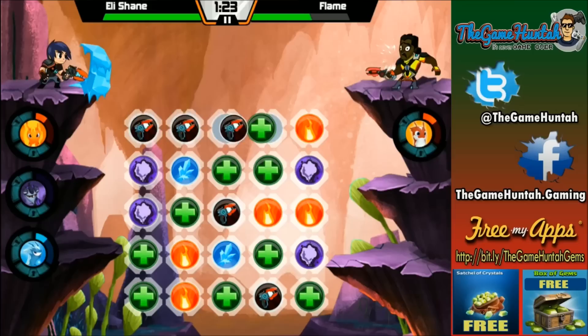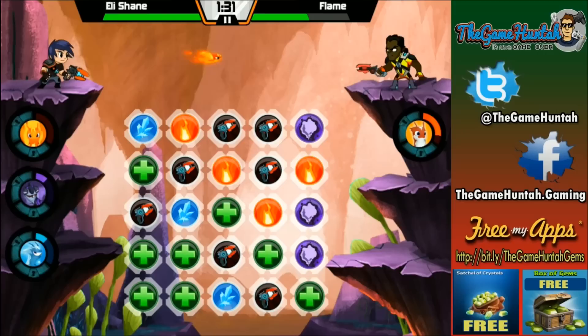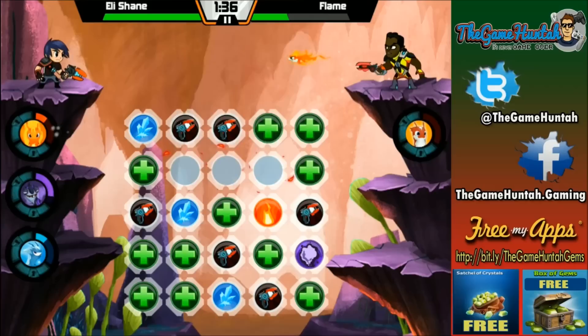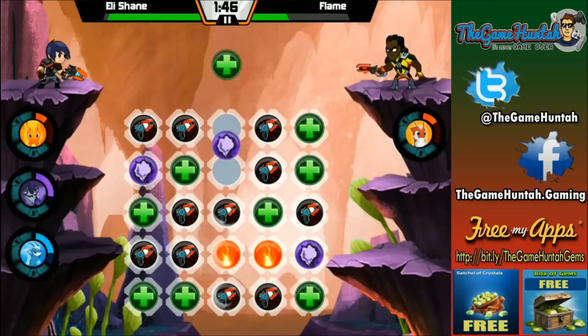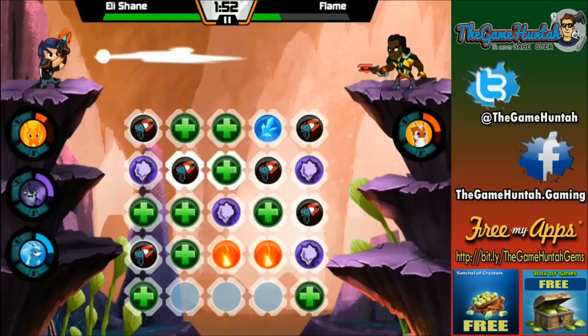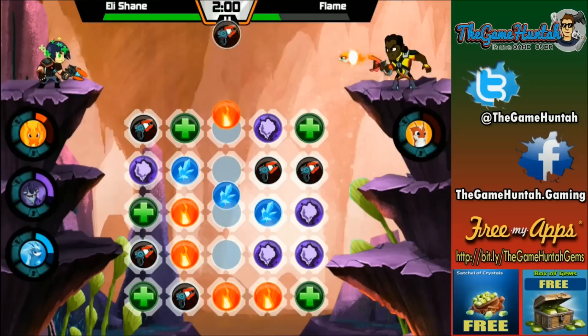You guys can probably see the items on the screen. The idea is to match as many as you can, and the more that you match at the same time the faster your slug is going to be able to charge. Right now all the ones with fire are going to Infernus, the icy ones are going to Frostcrawler, the purples are going to Flatulor, and the crosses of course are just to heal your character.